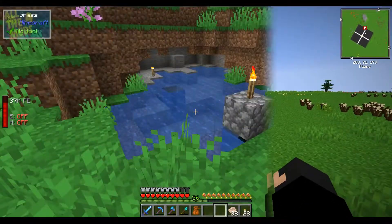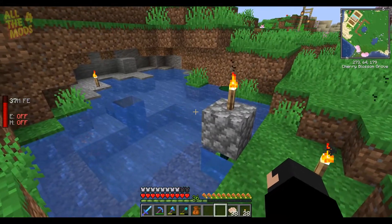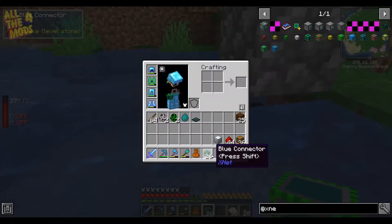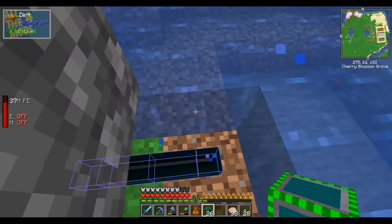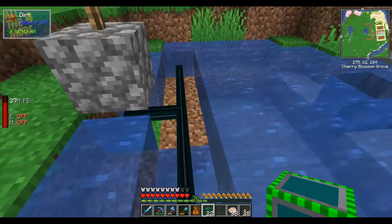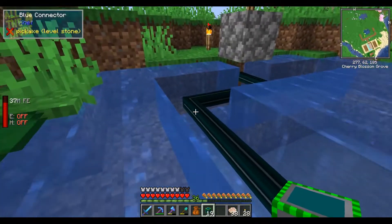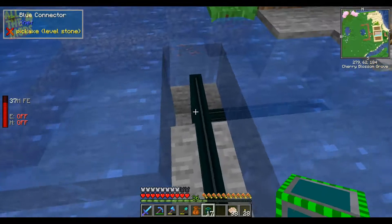With the mob grinder out of the way, we'll see that again at some point. I've got a rough idea of how I want to put this together. These are the XNet blue connectors — the pipes that connect to our solar panels — and they can also transfer items. They're really fancy hoppers, that's the only way I can describe them. One, two, three, four, five and then we'll just join it up there.